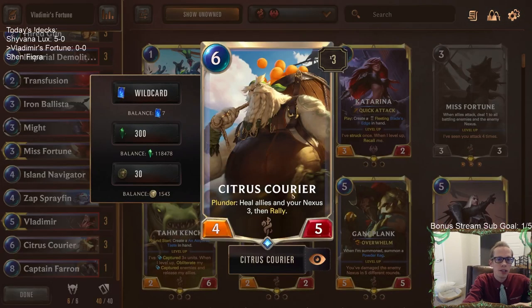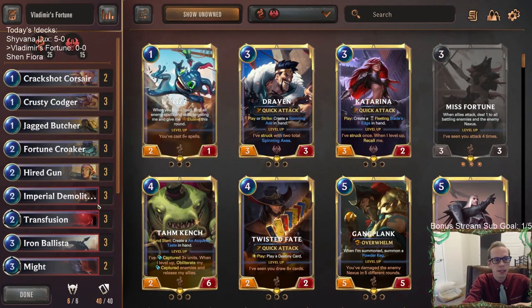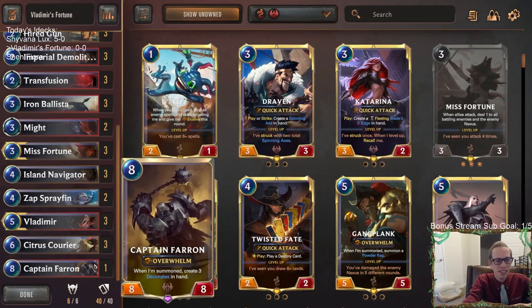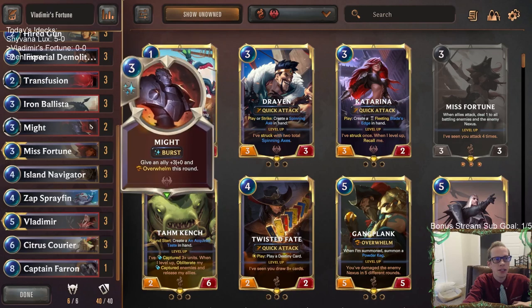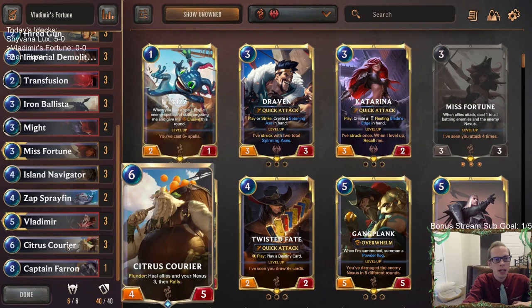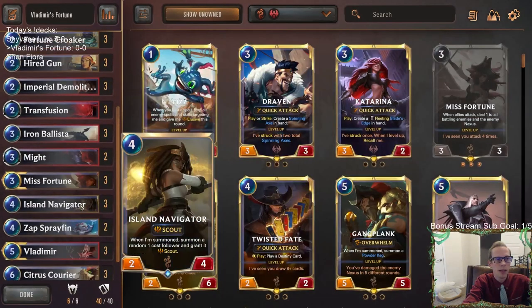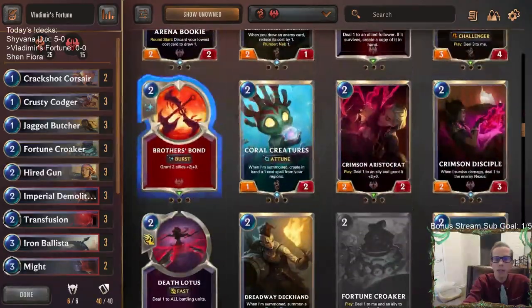If we have Misfortune play, have our scouts attack, have our regular attack, and then also have Citrus Courier and get an additional attack from rallying - that could be pretty nice. Or having Citrus Courier rally on our opponent's turn. Spray Fin's going to be drawing Transfusion, and Transfusion is another way to deal damage to our own units for Vladimir. The Courier is perfect here because we heal our allies three from the self-damage, then Citrus Courier heals them up with the rally.